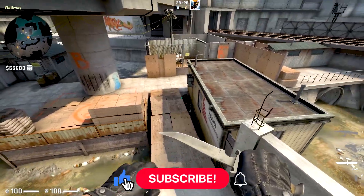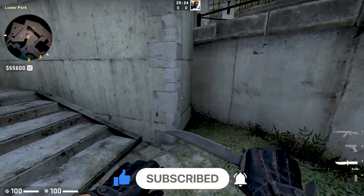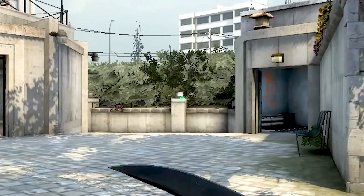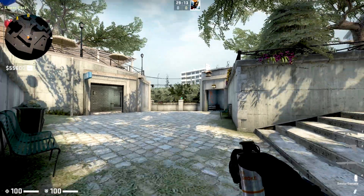Today let's land a bridge smoke that you can throw from mid on Overpass. To do that, first come to this corner and crouch, then look for the slams and aim at the top right part of it, then jump throw.